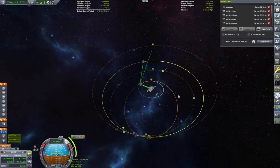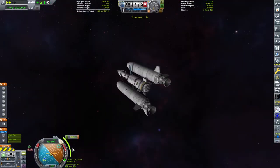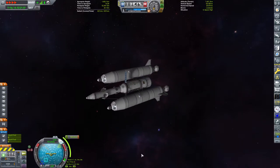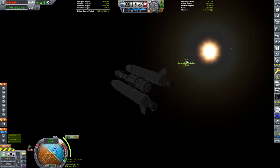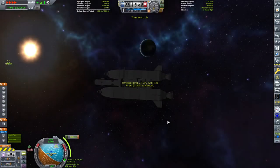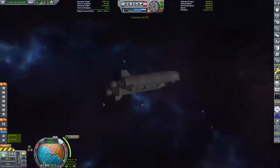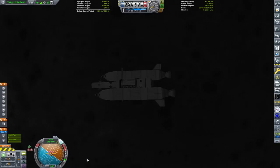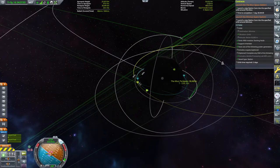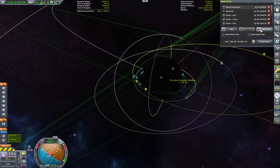I believe technically it's an intercept when it's a planet rather than a rendezvous - those of you who know the lexicon better, do let me know. I set up a maneuver node and an alarm for an eye-watering 11 days in the future - not timescales I normally work to. I did put other missions up in the background but didn't want to confuse the video. 11 days isn't too much to skip forward without missions, so we time-warp ahead.